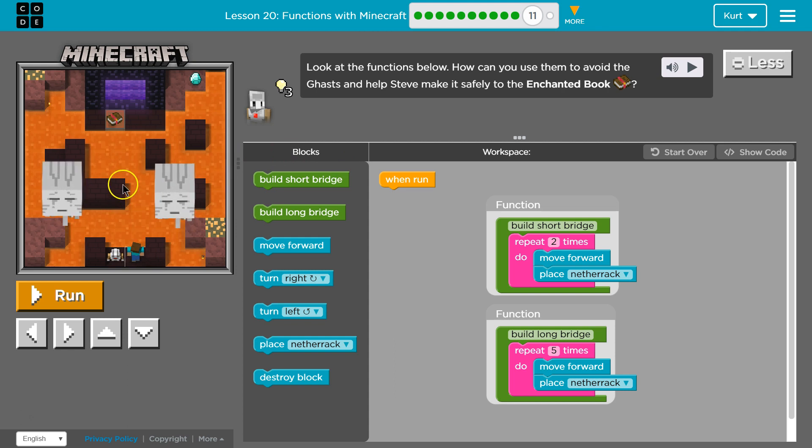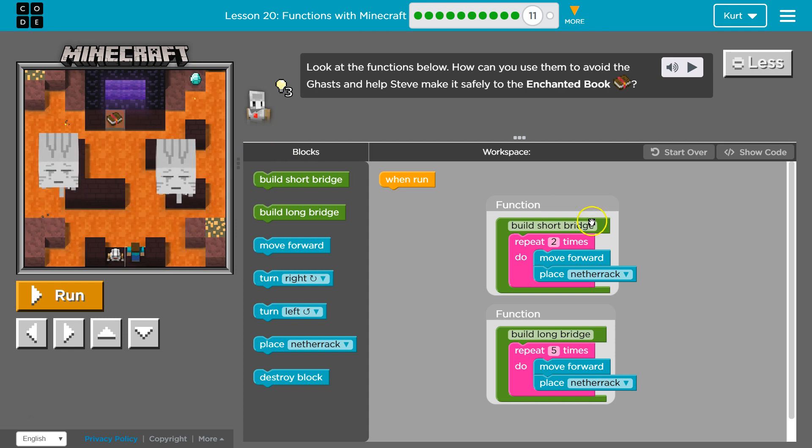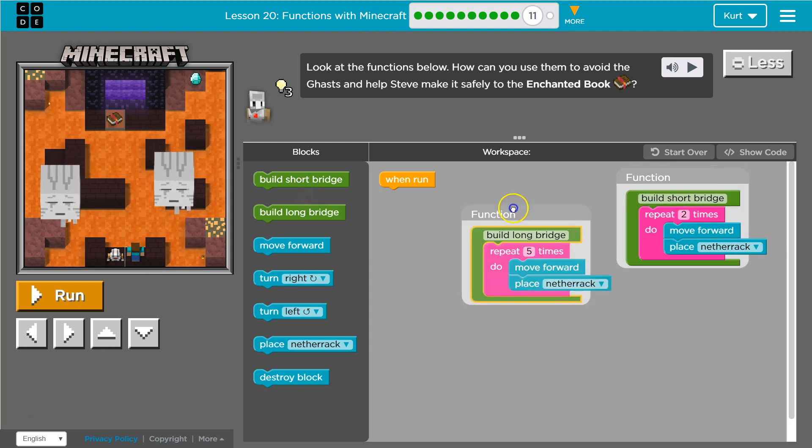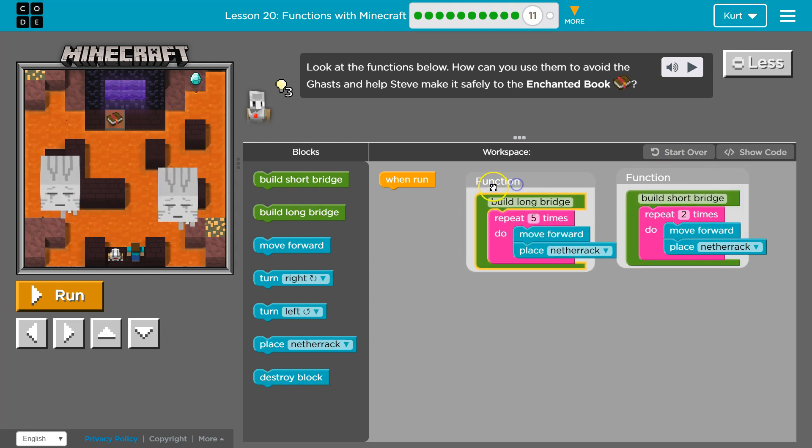Okay, so what we can do — here's a function we got and here's another function. Alright, build a long bridge, and notice that runs five times, so we're going to repeat whatever this is five times — that'll build a five-brick bridge. Build a short bridge twice, so that will build only a two-brick bridge.